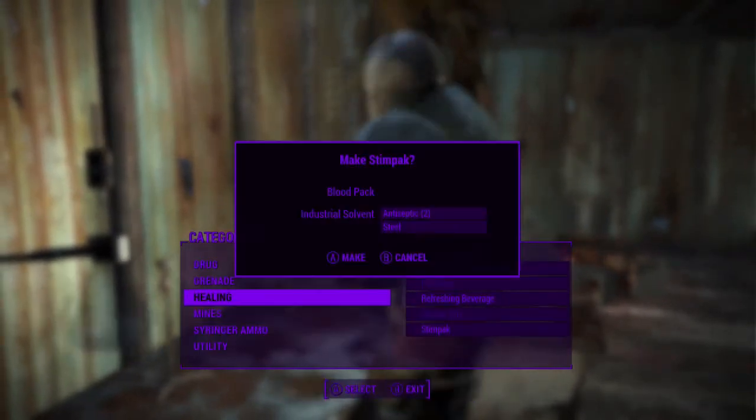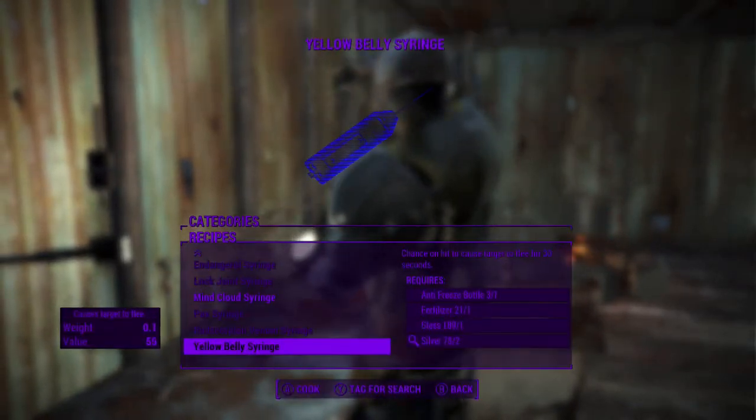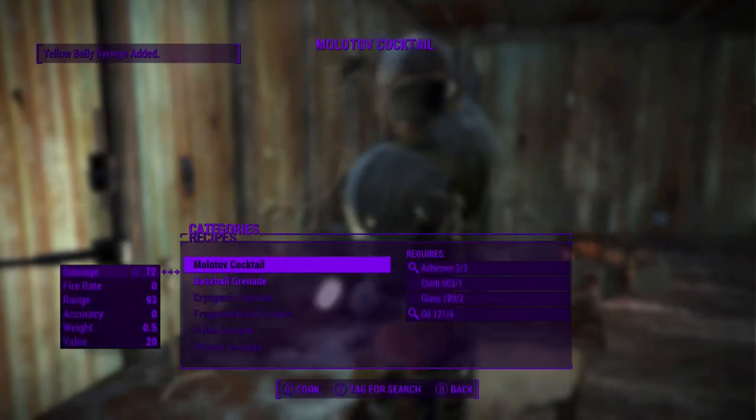If you then press A and B together, or if you are on the PlayStation press X and circle simultaneously, what will happen is it will bring up the categories in the background and then the choice to create or make in the foreground.